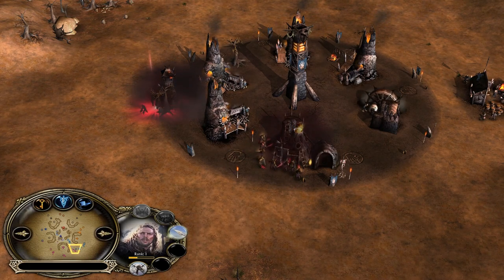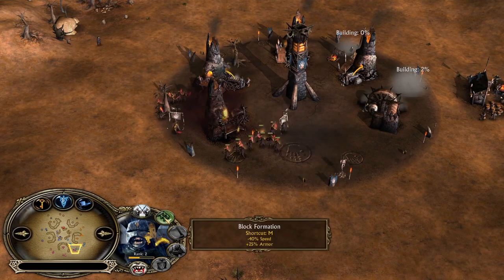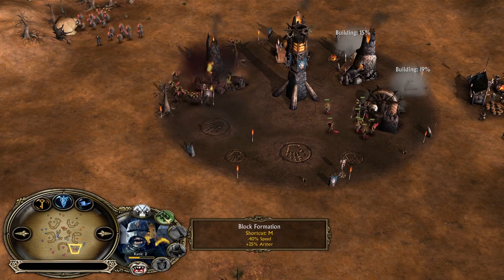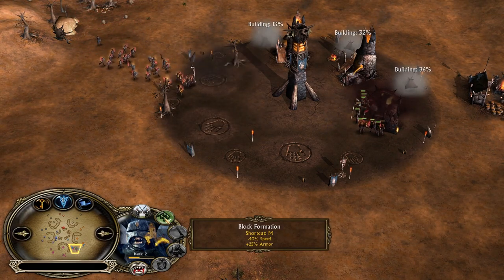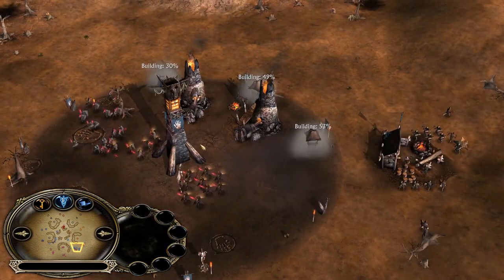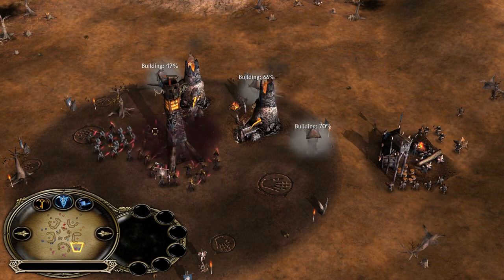Look at their damage output. Whenever you commit to a building, you can use the block formation — you get additional armor and tankiness, and pretty much take about a quarter less damage during that period. You can see the damage is legit, and I believe the towers are not going to come up anytime soon. Look at the damage boys, I am telling you — this is not a rabble of mindless orcs, these are Uruk-hai.